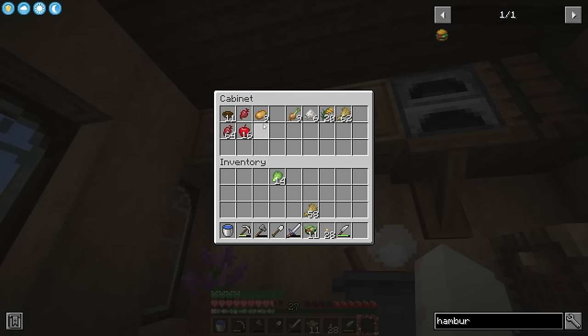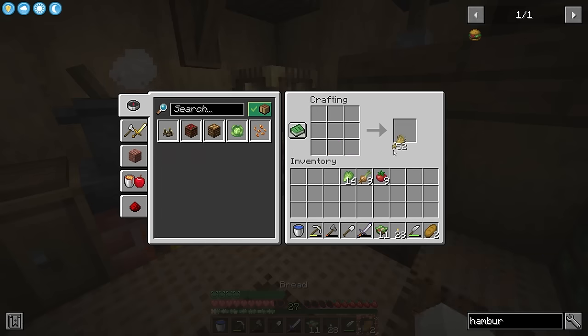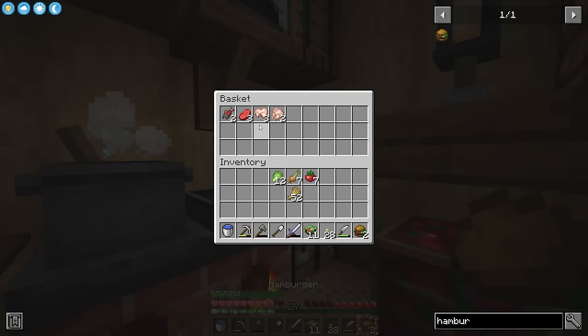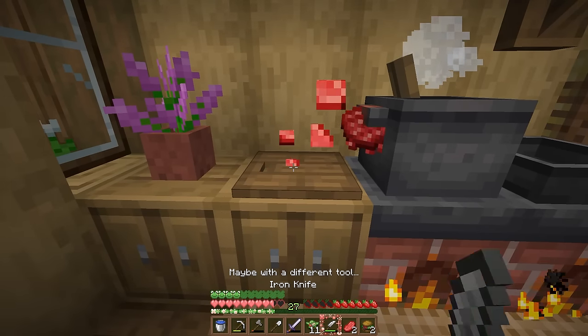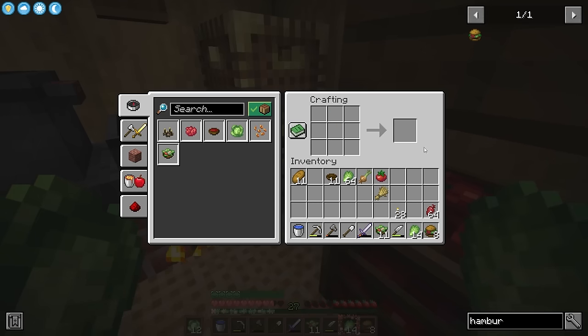Then we just need to get some cabbage leaves, some onion, some tomato, and then we just gotta make some bread. Then all together with our cooked meat we can make hamburgers. If I make him like a bunch of hamburgers he will absolutely go for this right? I just sent him a DM. I hope he comes over.